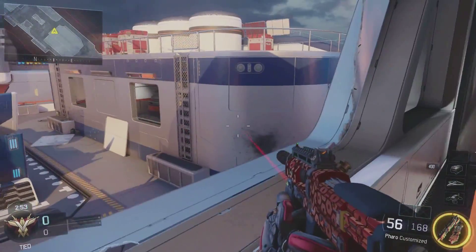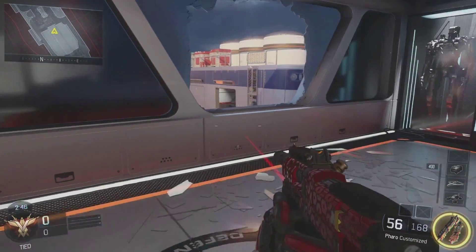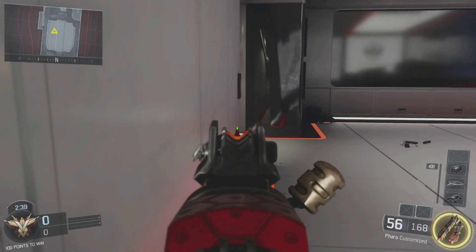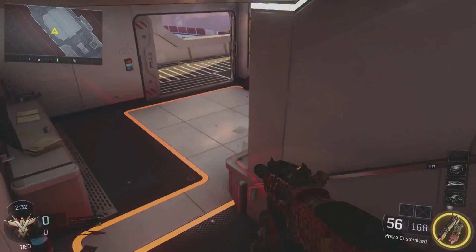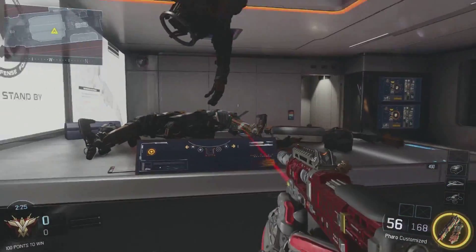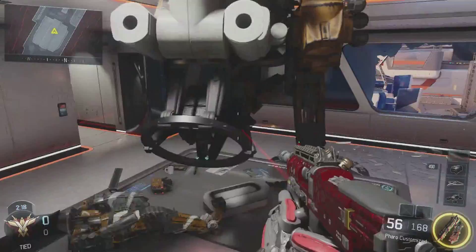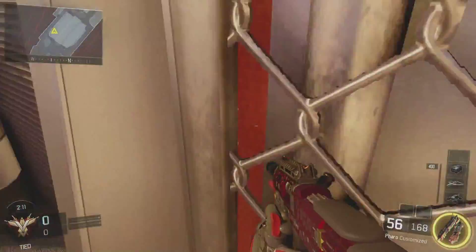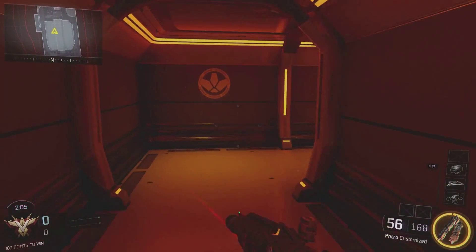We'll go up into the balcony — we only have three minutes left. A lot of people like to camp out in that thing and shoot people in this window that way. Every once in a while someone will do it, but more so into this window. Also, a lot of people like to camp in this corner and catch you coming through that door or through that window. I've many times made the mistake, running up here, of thinking that's a person — this stupid hanging robot.